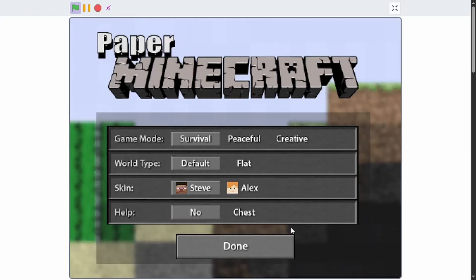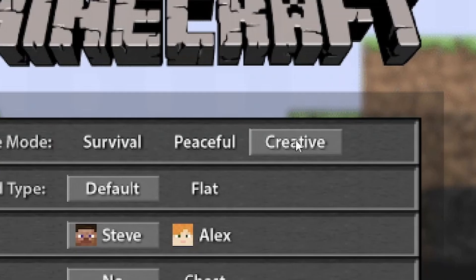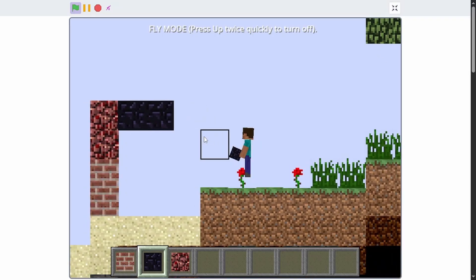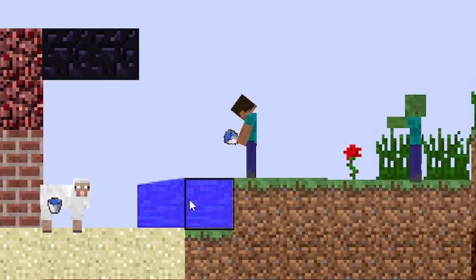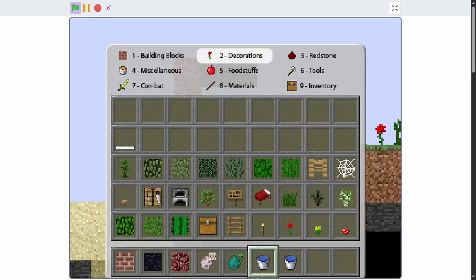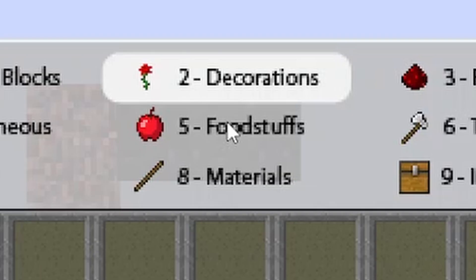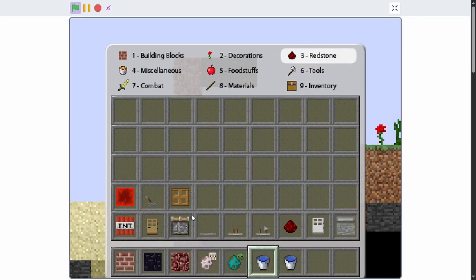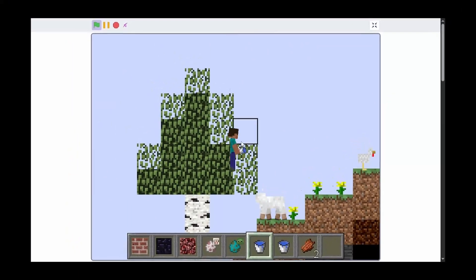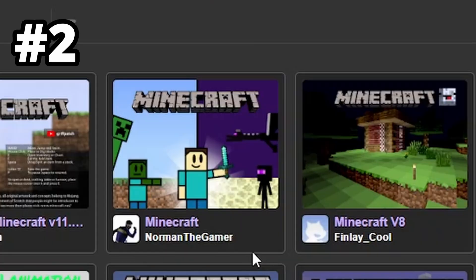To see the true potential of this game I'm going to switch the mode to creative. Just look at all of these blocks — we have so many, we even have spawn eggs and water physics. We have different types of tools and armor, and other categories include decorations, foodstuffs, materials, and even redstone tools. It's crazy how much you can fit into just one project.